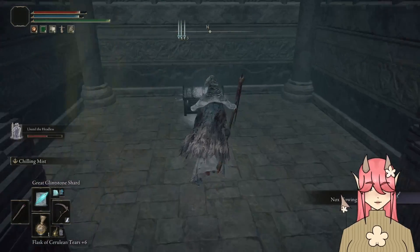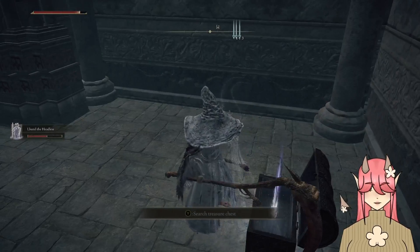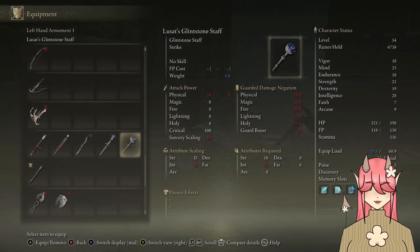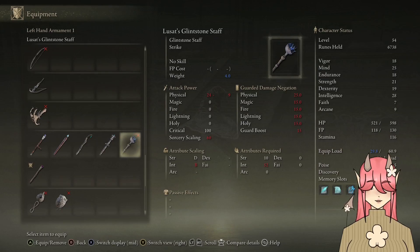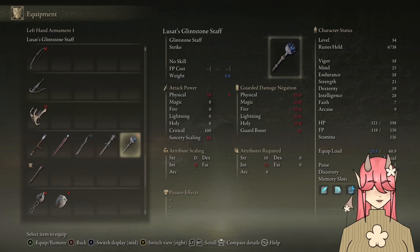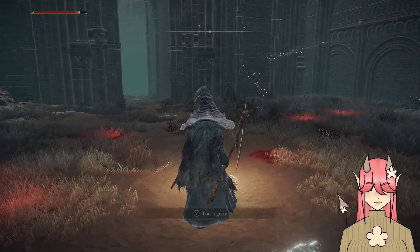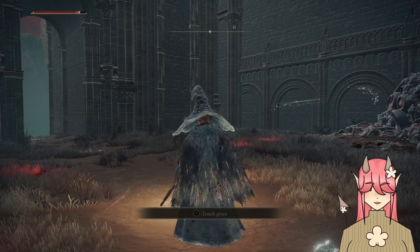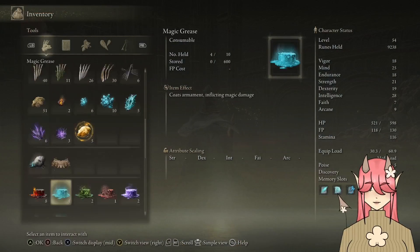I've gotten the Noxus flowing sword, and this is what I came here for — the Glintstone Staff. It does take 52 intelligence to bear, which I didn't exactly know. But it has a passive effect that makes all spells deal more damage — it just boosts damage at the increased cost of FP. I have a lot of intelligence scaling to build and a lot of levels to get. But once I get there, that staff is gonna be a reckoning — just destroying everyone.